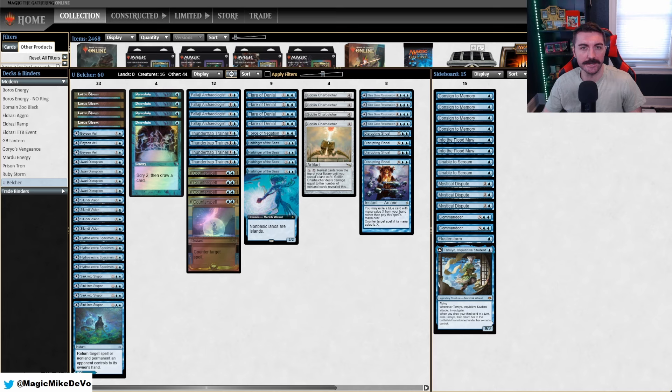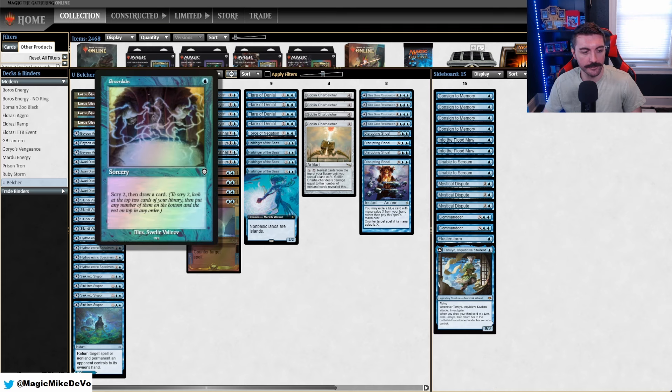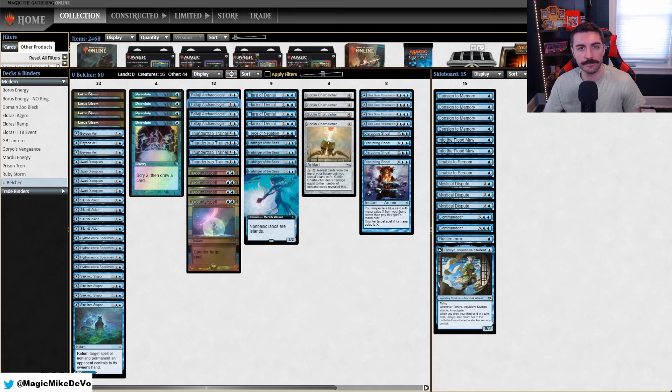Obviously we're not running any lands in our Char Belcher deck. I'm just going to go over the most important cards — the ones you want to keep in your hand if you don't need to actually play them as a land. Sink into Stupor is one of the newer cards; it's a three mana bounce or return effect, which is really useful against Pithing Needle, Carnage Great Creator, or just anything to tempo the opponent out. We have Preordain for card selection, and also sets of Falaji and Thundertrap Trainer. Both of these are looking for Goblin Char Belcher or they help find lands and spells. That's why these cards are amazing. The other reason they're really good is because we're running four Flare of Denial.